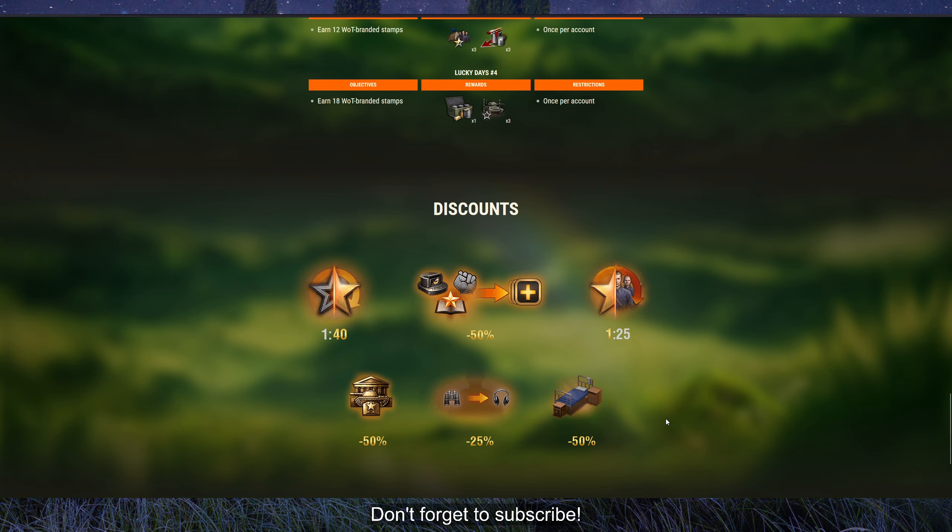For the duration of this event, there will be discounts: retraining minus 50%, changing speciality minus 25%, crew recruitment minus 50%, and barracks minus 50%. The rate for transferring free XP to crew experience increases from 1-to-5 to 1-to-25, which is five times better. The free XP transfer rate also improves from the usual 1-to-25 to 1-to-40.